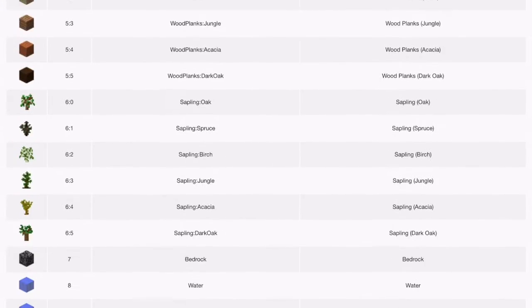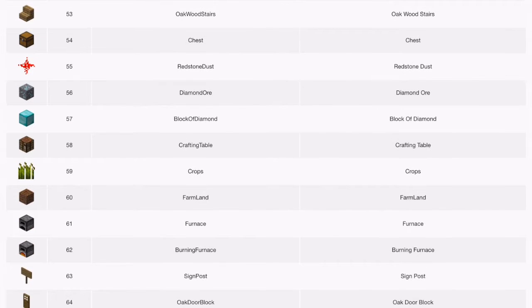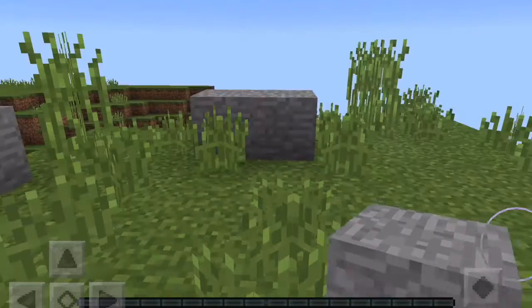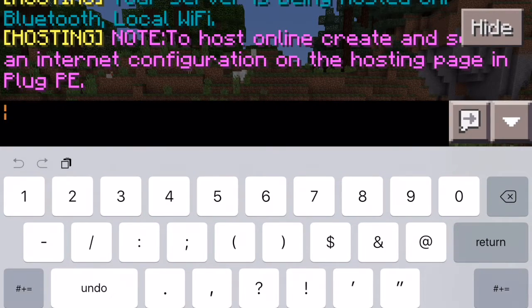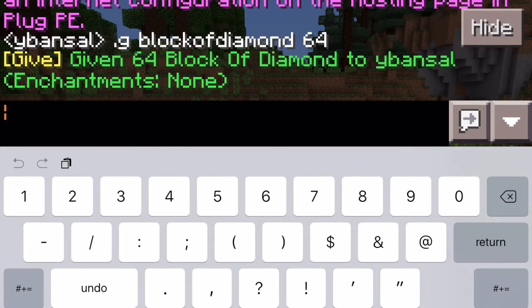Here's how you summon stuff — these are the codes to summon all the items. So let's go for example block of diamond right here. You go into Minecraft, go to a normal survival world, any random survival world, and this will pop up. So you want to go here and type .g and then block of diamond. You can name it a space and then enter the quantity — max is 64, so I'll do 64. Block of diamond, 64.